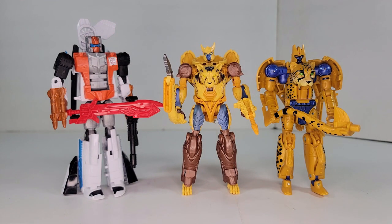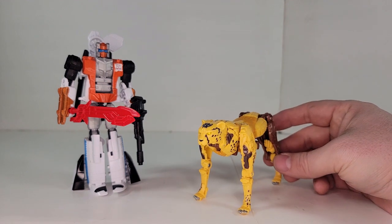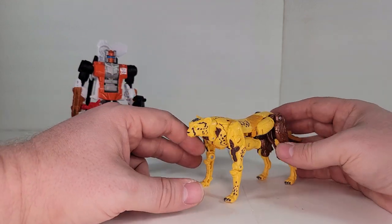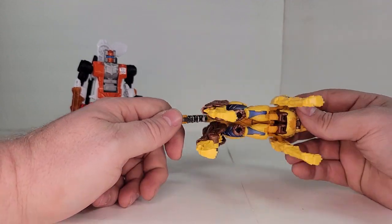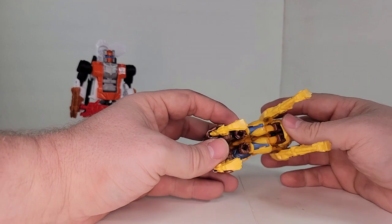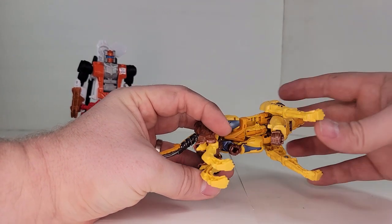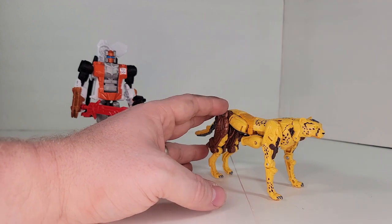Let's go ahead and look at the beast mode. Here we have the Buzzworthy Bumblebee Cheetor in his beast mode and I think he actually looks really good. The techno elements would have been better picked out in silver, kind of like the tail area. But otherwise it looks pretty good — the hands sticking out underneath really don't bother me that much. You do have the Maximal stamp on his head, which is a little distracting but not too bad. The brain gun stows underneath here, so everything stows pretty well and it's not just an animal with guns sticking out the side.